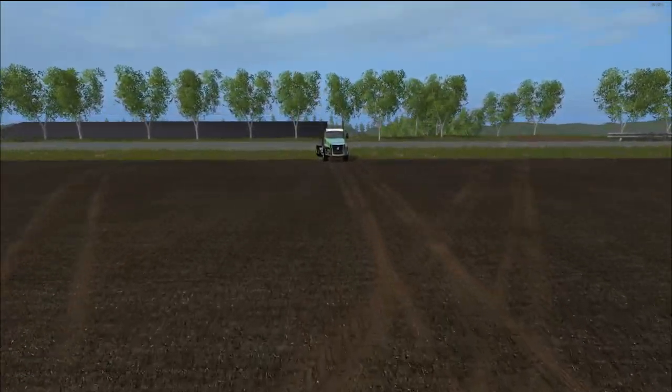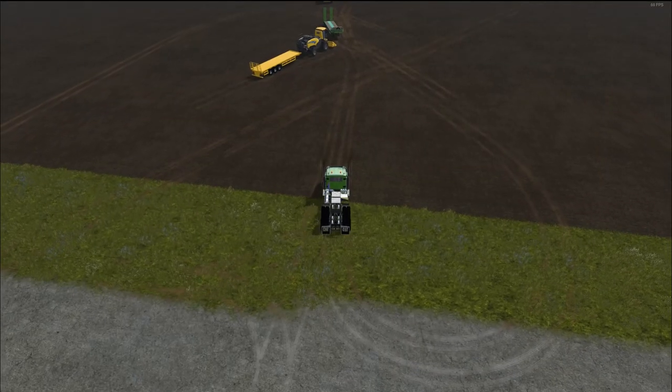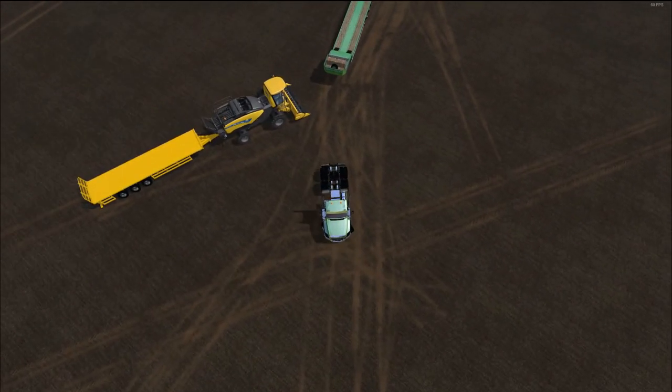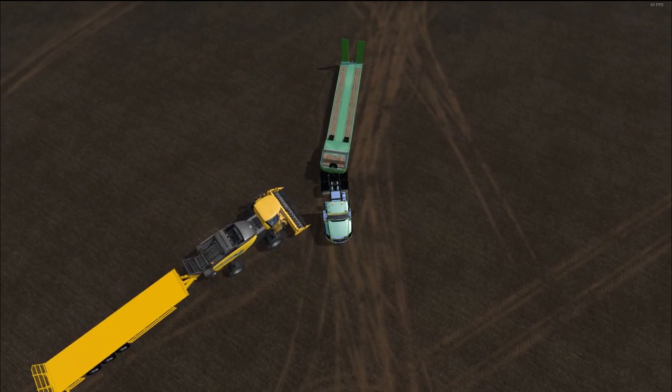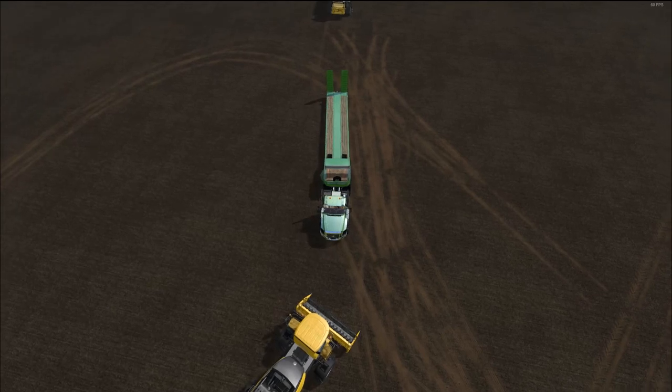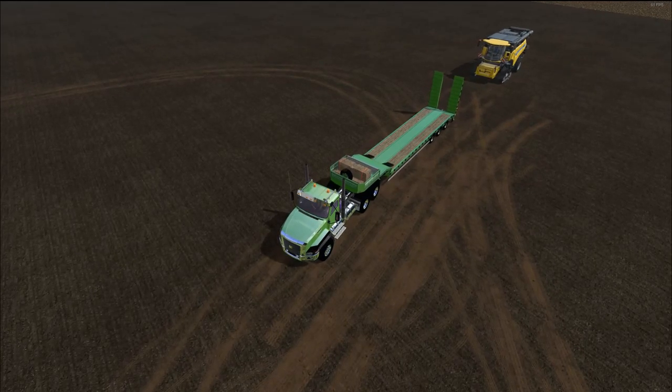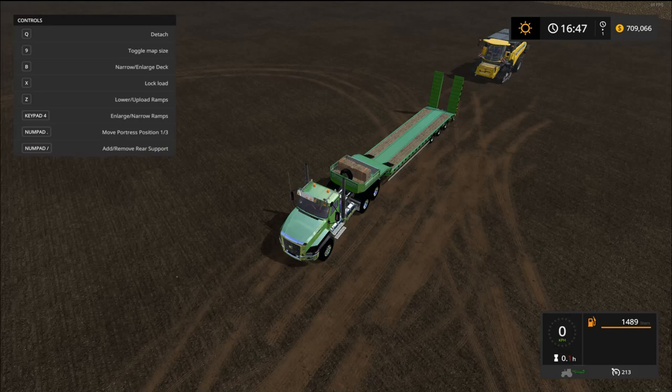I'm going to run over and grab my semi, hook up to that trailer, and put this through a little test — a bit of an extreme test to show you that the lockdown works just fine. It does have a lockdown feature and that's one of the main selling points along with the ability to widen. Let me bring up the tool menu. The B button will widen the platforms as well as the ramps. The Z button will lower it down, but first I want to expand it. If I hit keypad 4 you can see them getting wider — I'm going to leave it wide.